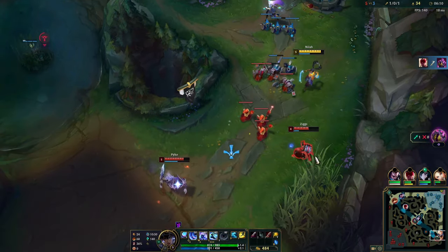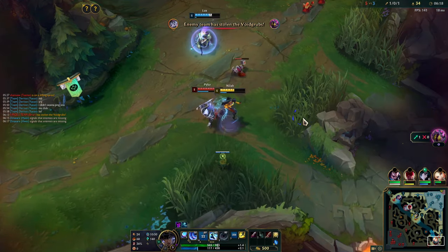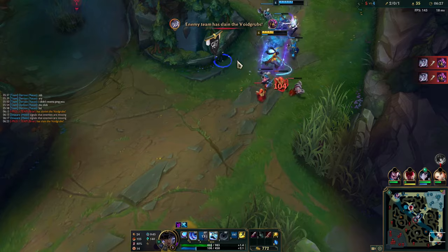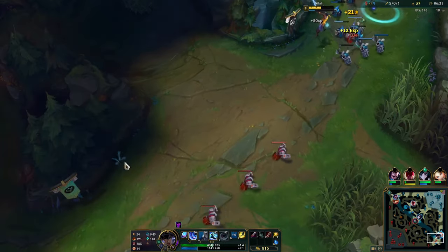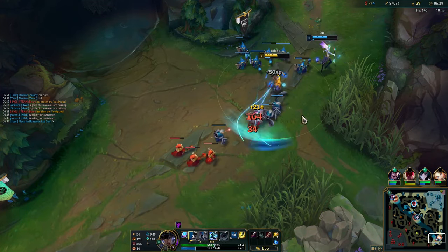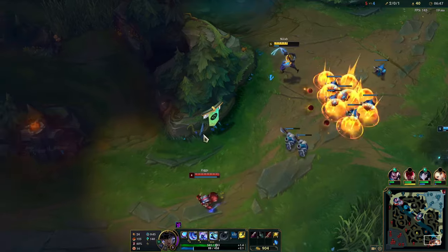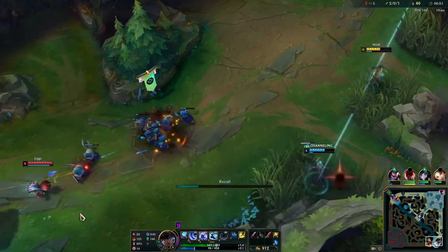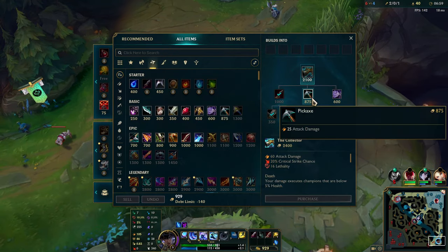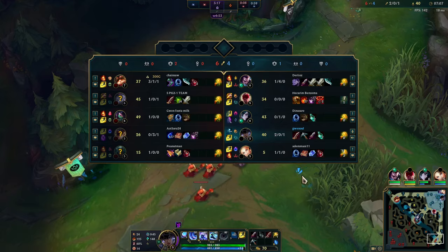We have two charges on E again — we can try to all-in Ziggs. I'm going to run him down with Ghost because I'm pretty sure I can. I don't even need to use the second charge from my E. Nila was already one of the ADCs rushing Collector, because she has so much synergy with it. That makes her one of the best ADCs to benefit from Collector being strong right now, even after its 100 gold price increase nerf.